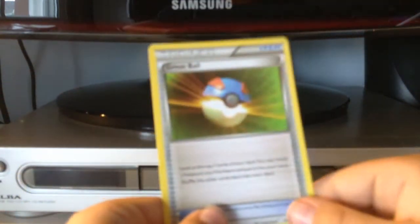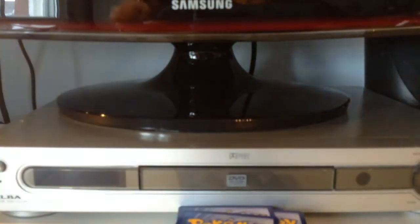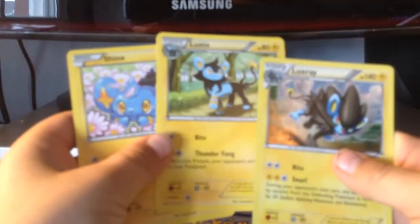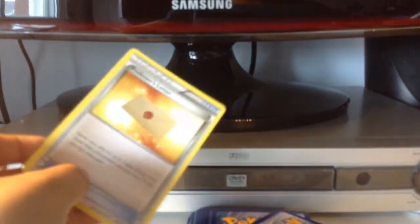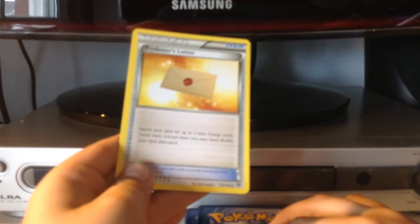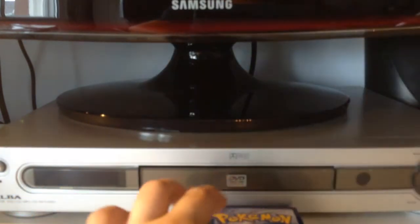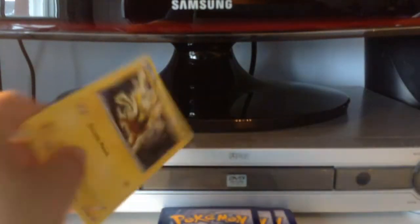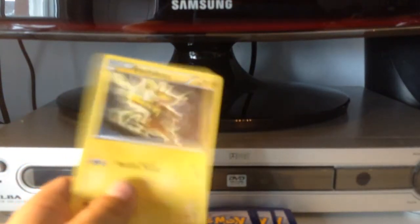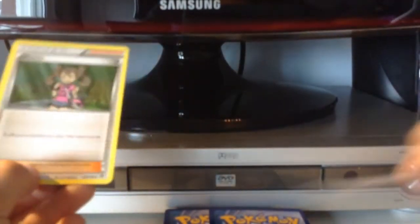A great ball — still need to get these in Pokemon, I'm only level 11. Energy, a Potion — got quite a few of those in Pokemon Go. A Luxio, oh yes — now I've got the full evolution stages! Professor's Letter: search your deck for up to two basic energy cards, reveal them, put them in your hand, then shuffle. I think I've got quite a few basic energy cards. Another energy, and Electabuzz — I really like Electabuzz.